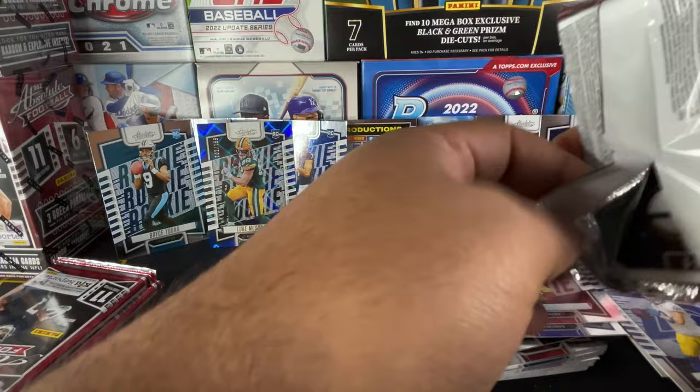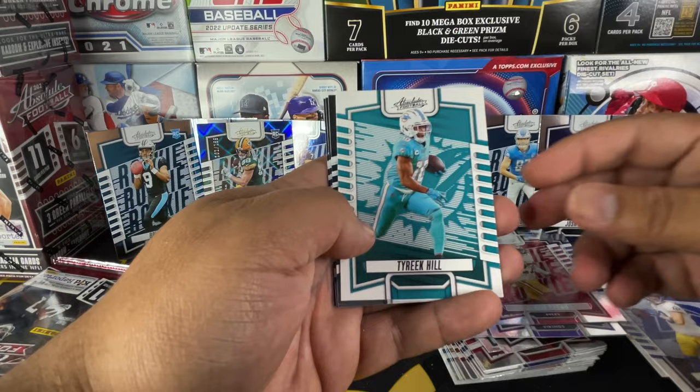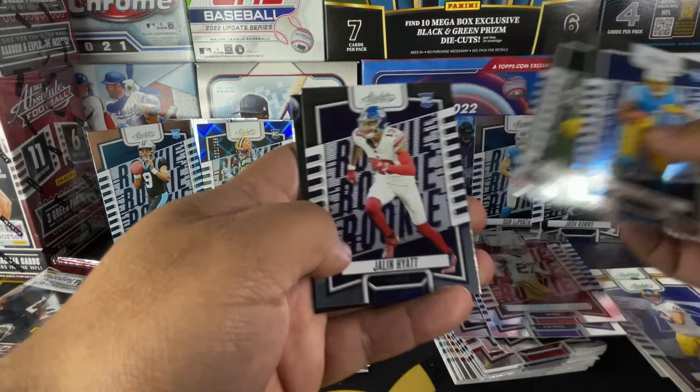Next pack: Isaiah Pacheco, AJ Brown, Jay Jedis, Gardner Minshew — who was a Pro Bowler this year — Tyreek Hill, Quentin Johnston, Luke Musgrave, Jaleel Hyatt, and Stargazing Jordan Love.